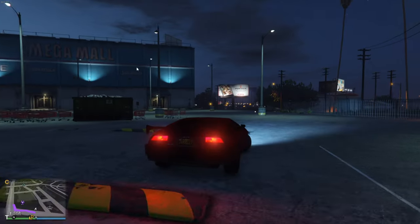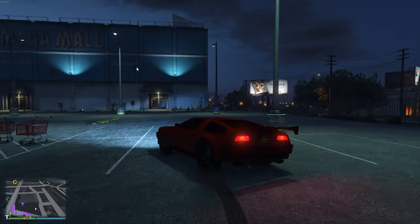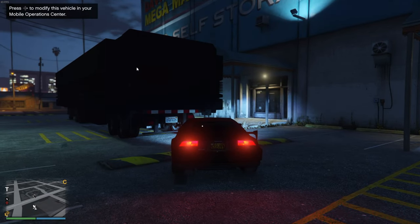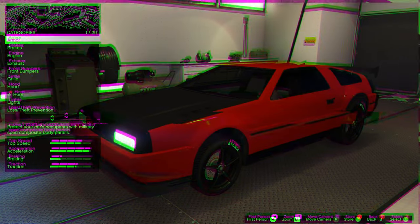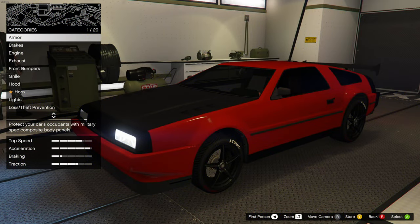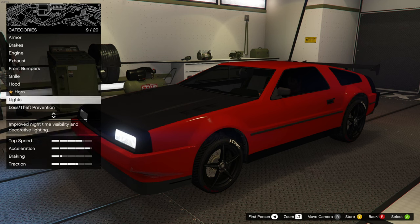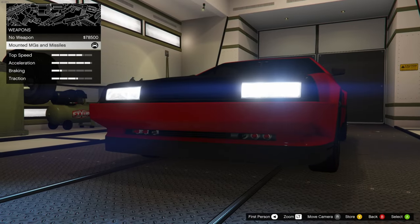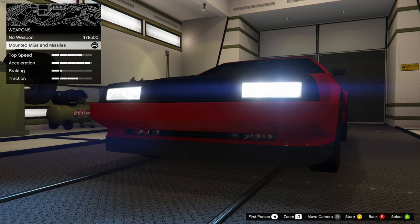Now that I'm at the location, you need to drive to the back part where you see the blue light, then press the directional key to the right. Once you're inside the MOC, you have a lot of categories to customize your Deluxo. The one we're looking for is weapons — go to weapons and you can see we have the mounted MGs and missiles.